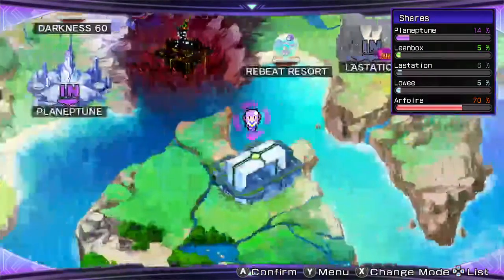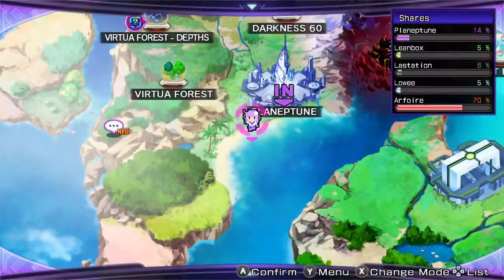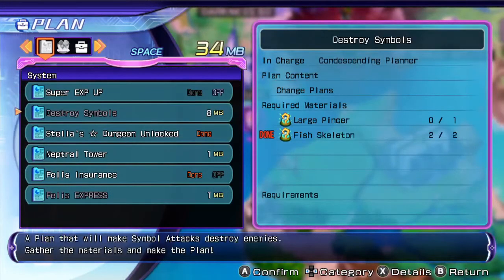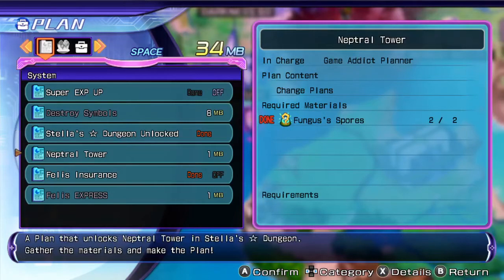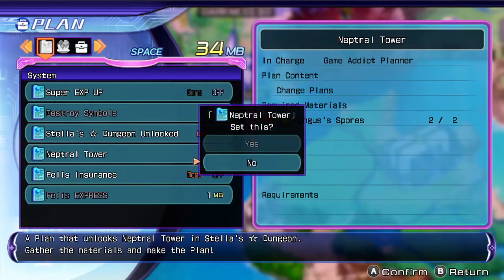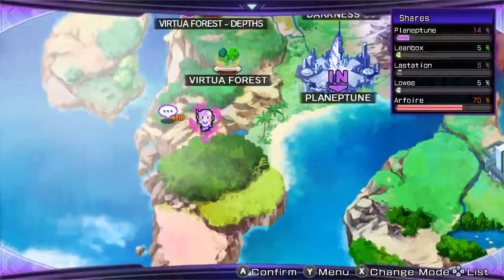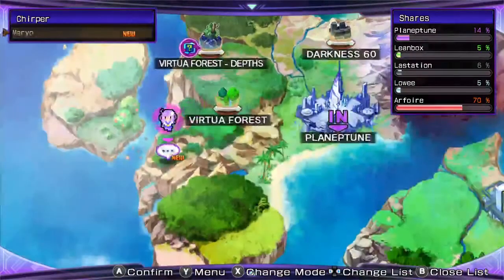Since that's done and we don't need to do that again, let's check out that plan: Neptral Tower. It's a plan that unlocks Neptral Tower in Stella's Dungeon — exclusive dungeons in the actual dungeon, sure. And there is the Chirper, so let's check that out.